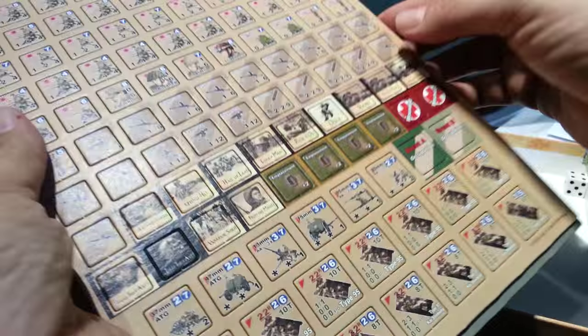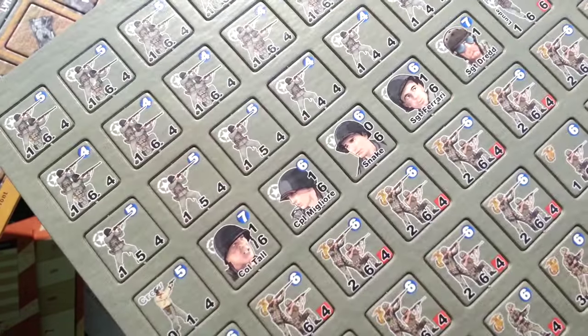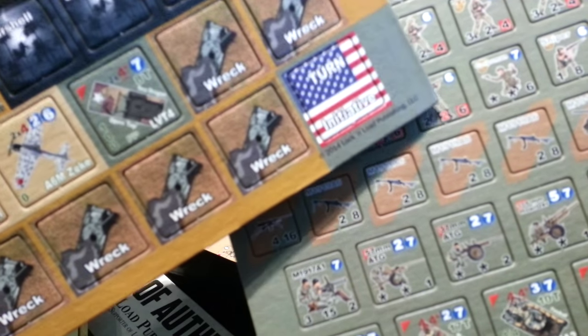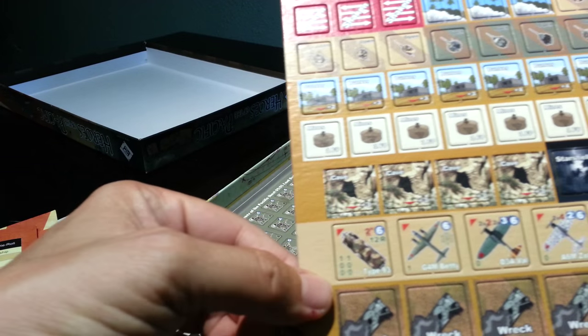You've got vehicles, leaders, Marines and regular army — all really nicely done. The red boxes denote the ability to assault move. Black boxes show that a unit can extend its range; these are heroes. There are information counters, module-specific in-tunnel Banzai counters, smoke, mines, caves, aircraft, wrecks, LTVs, and spider holes on the backs.